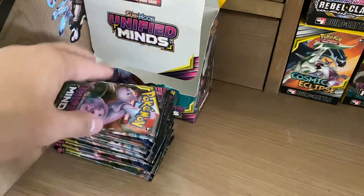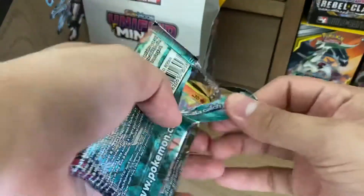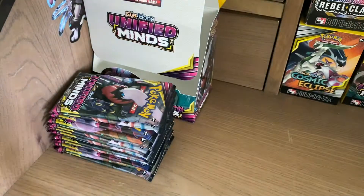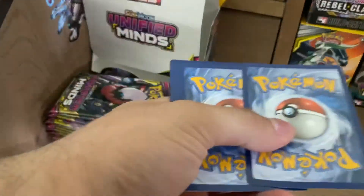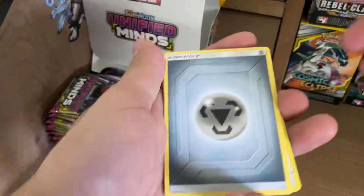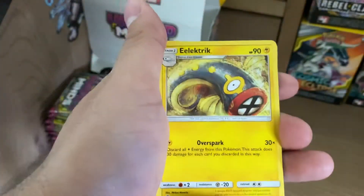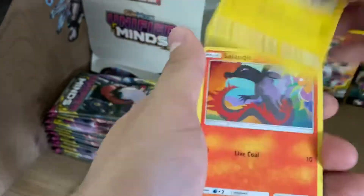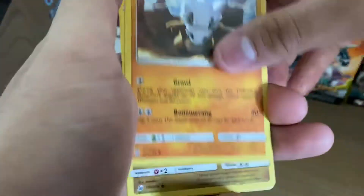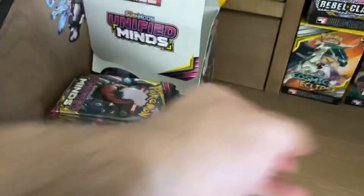Alright, push these cards to the side. I said Mewtwo and Mew — I feel like this is going to be one of the ones that's going to bless me, one of these packs. Steel Energy, Munchlax, Reset Stamp — we've got another Reset Stamp in almost every pack — Electric, Salandit, Scraggy, Tynamo, Cubone, Dreadagon, Reverse Holo Munna, and a Galvantula.